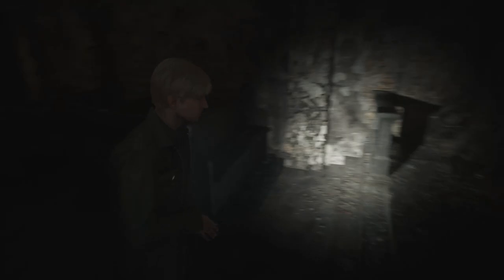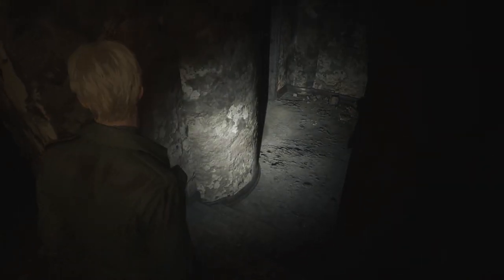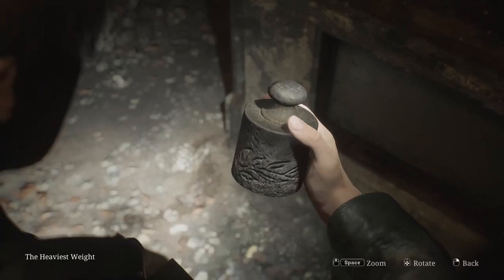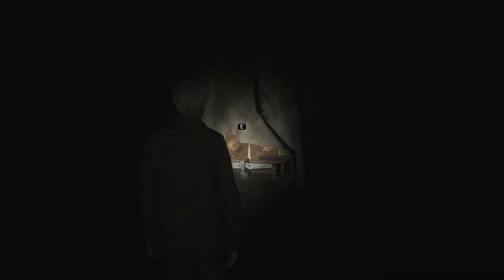The heaviest weight can be found on the altar in the chapel and is needed to open the headless serpent door. In order to open the door, you need to place the heaviest weight onto the right scale and the weight that is already present on the left scale.